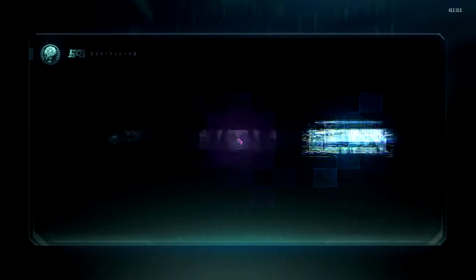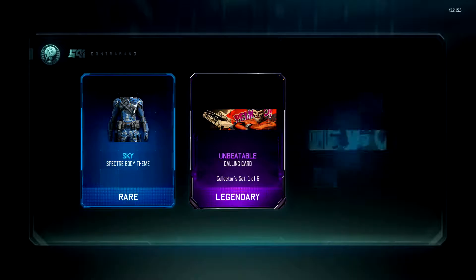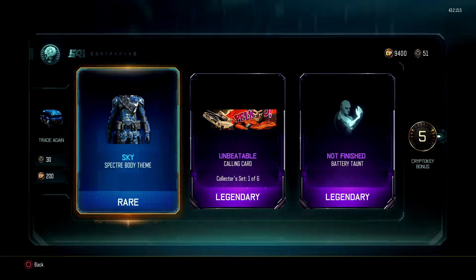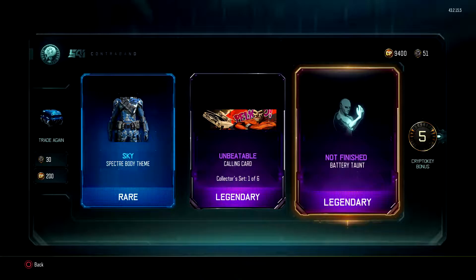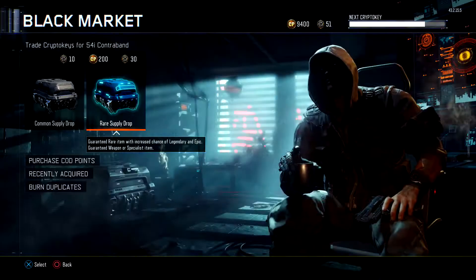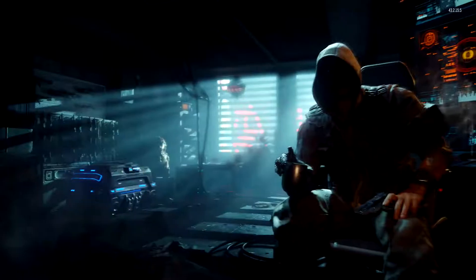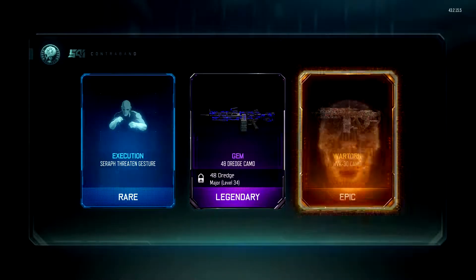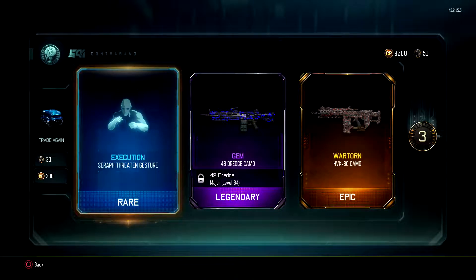Another one, let's go. We got Sky, Unbeatable, and Not Finished with five CryptoKeys. Sky is for Battery — I have Sky. Unbeatable, that looks interesting. We got a rare, we got a Legendary, and we have an epic War Torn — very nice camo, actually. Gem again, for the 48 Dredge this time. War Torn is like a lava that's encrusted over with little mini hot spots all over it that glow. Looks quite nice.